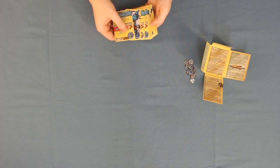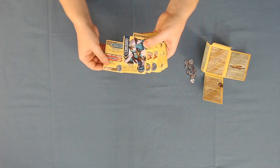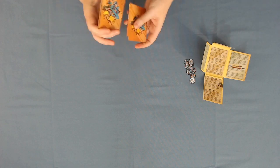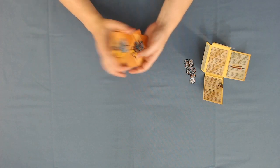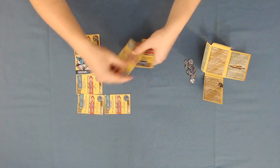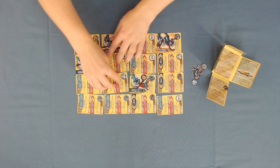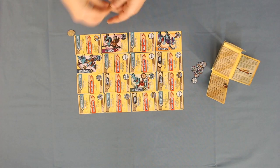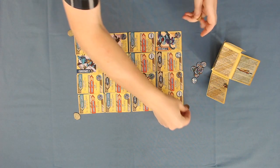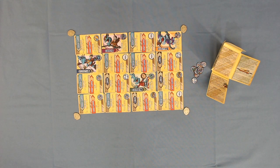The first thing you'll need to do is grab all of the cards, including both the action cards and the goblin cards, and shuffle them together. We're then going to place them out into a 4x4 grid. This is actually determining the size of the arena, so you'll need to find a couple of coins, or maybe a salt or pepper shaker, a glass, anything like that to mark out the corners of the board.